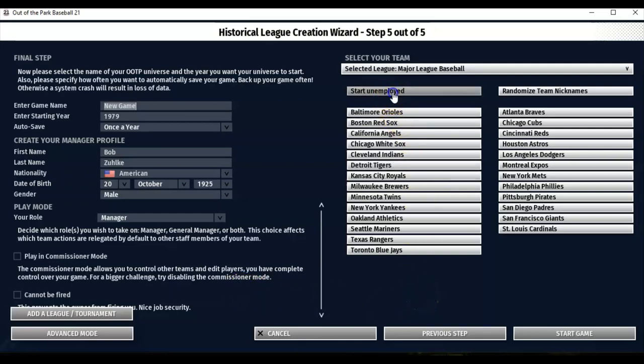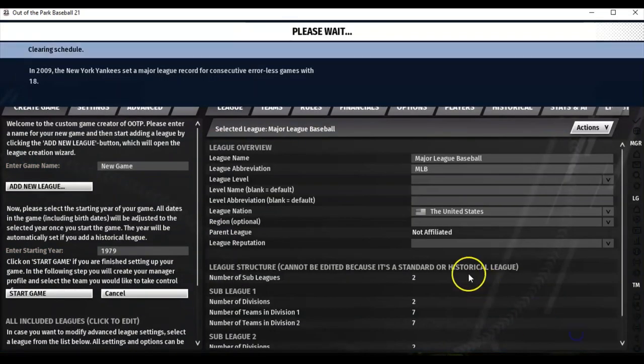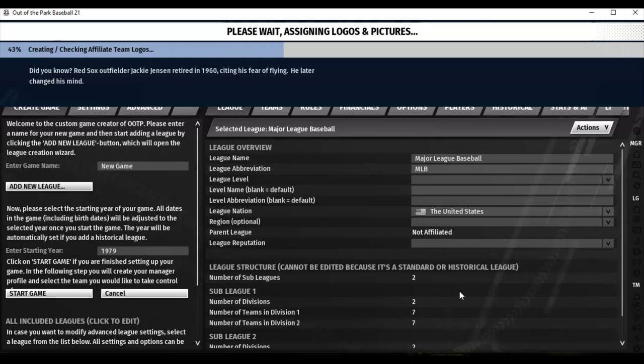So I'll start unemployed and start the game. It has me as unemployed and is loading everything now. We'll see what team I'm offered a job with when it finishes loading. Ideally I'll get offered a job by multiple teams, but in both prior experiments I only got one offer. We will see what team ends up wanting to sign Bob Zolke as its on-field manager — best decision they could ever make.